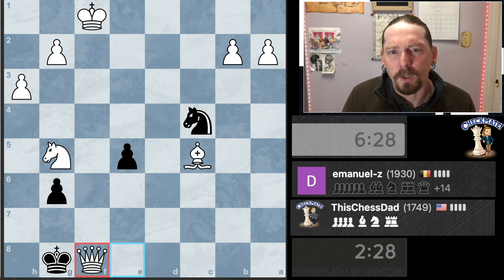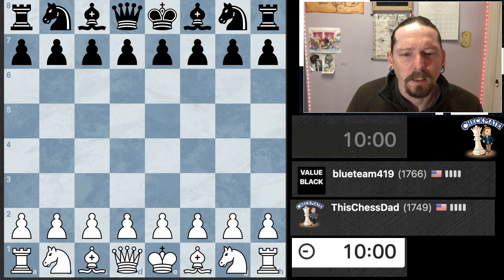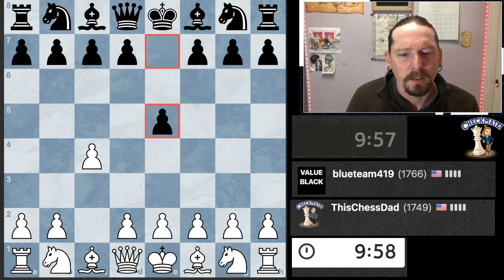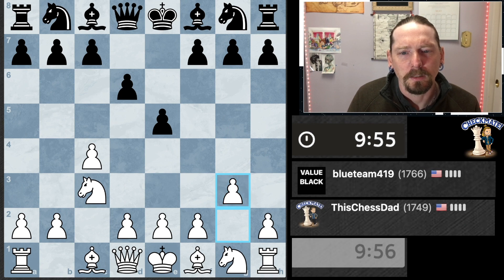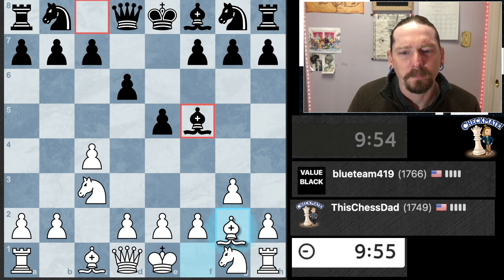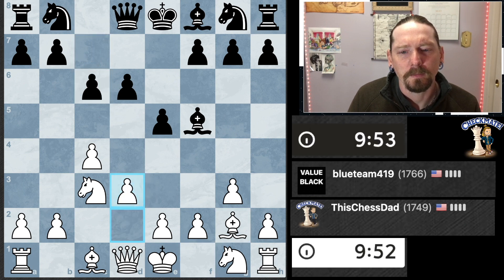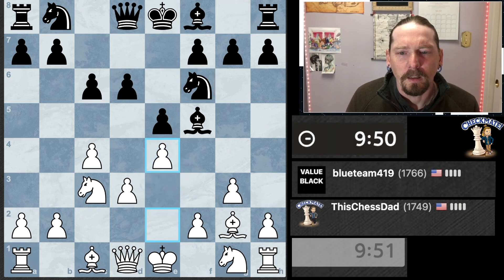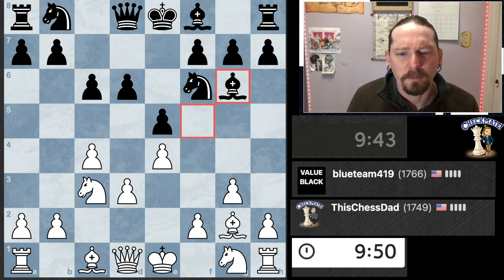So I've won one, lost one — I've got a lot of ground to make up here. If I finally get white, I'll play my English, going for a reverse Sicilian setup. I usually like this setup for me.